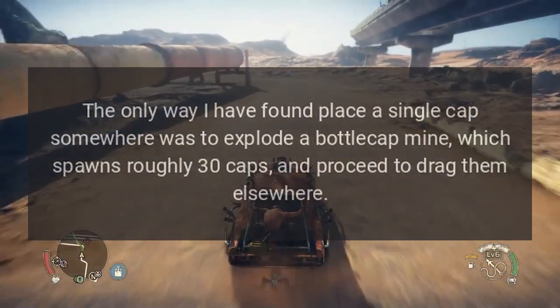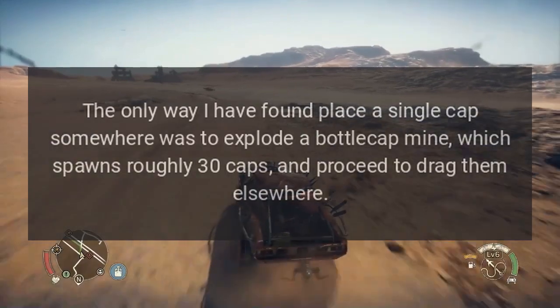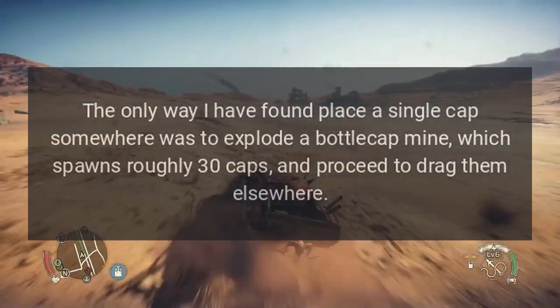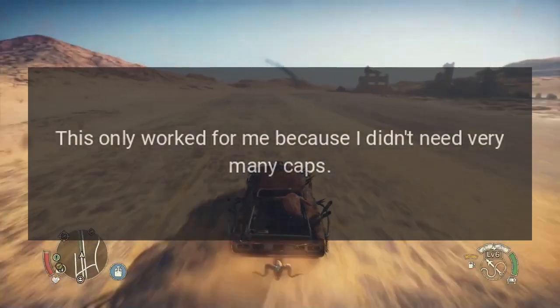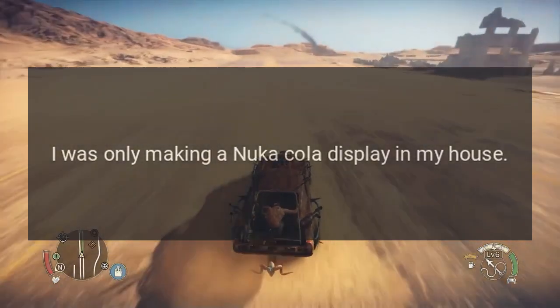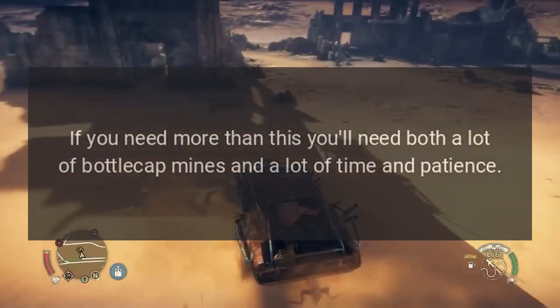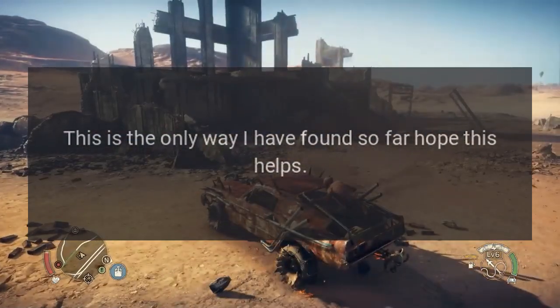The only way I have found to place a single cap somewhere was to explode a bottle cap mine, which spawns roughly 30 caps, and then drag them elsewhere. This only worked for me because I didn't need very many caps — I was only making a Nuka Cola display in my house. If you need more than this, you'll need both a lot of bottle cap mines and a lot of time and patience.